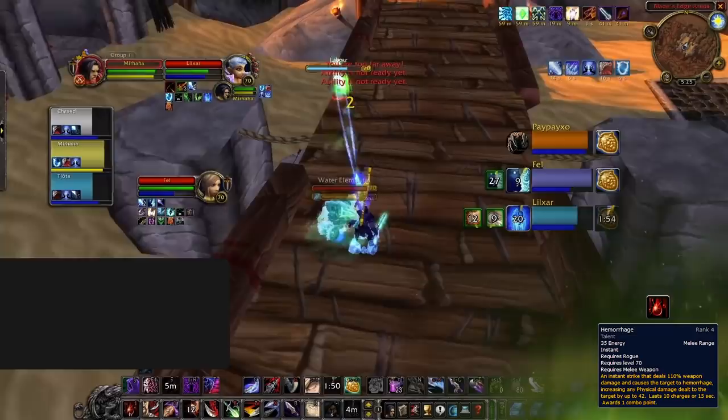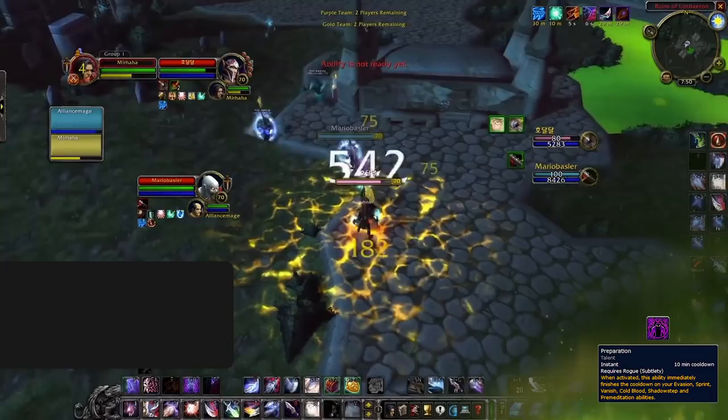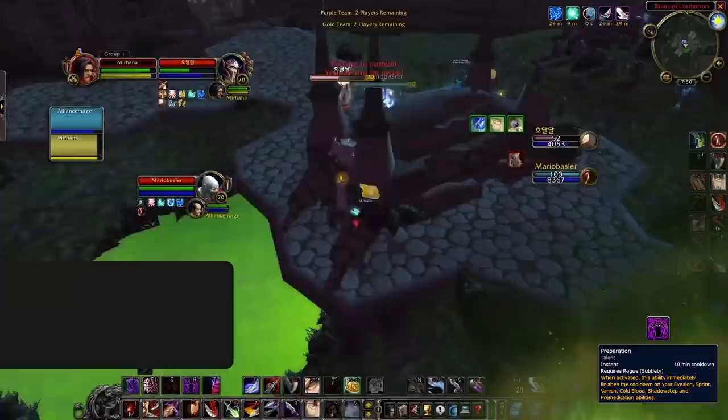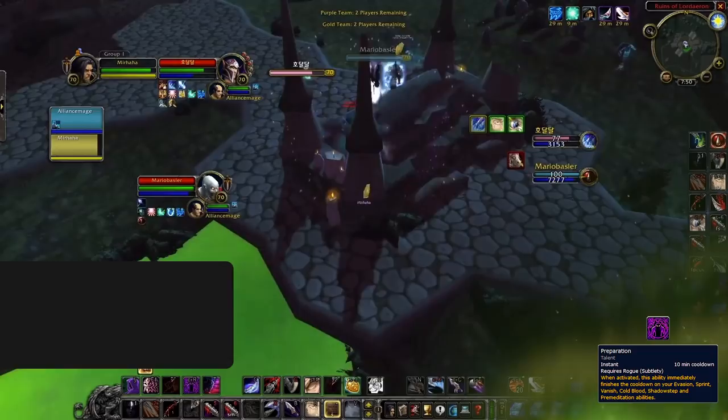Another super important talent you'll be picking up is Preparation. This one is insane for both offensive and defensive play depending on how you use it. By using it really early on, you can significantly increase the pace of an Arena game and overwhelm opponents with pressure by chaining Vanishes near the start of a game. Alternatively, relying on it as a defensive cooldown to reset the CD of things like Evasion and Shadow Step is a great way to make yourself more durable.